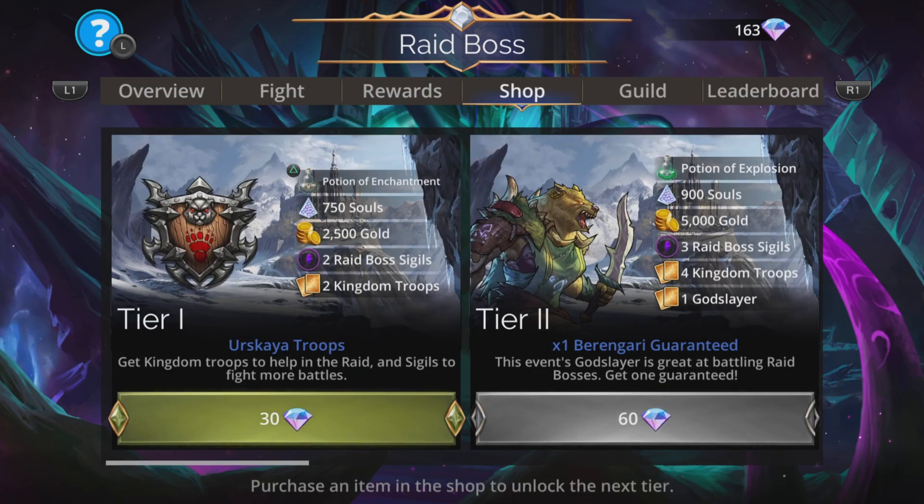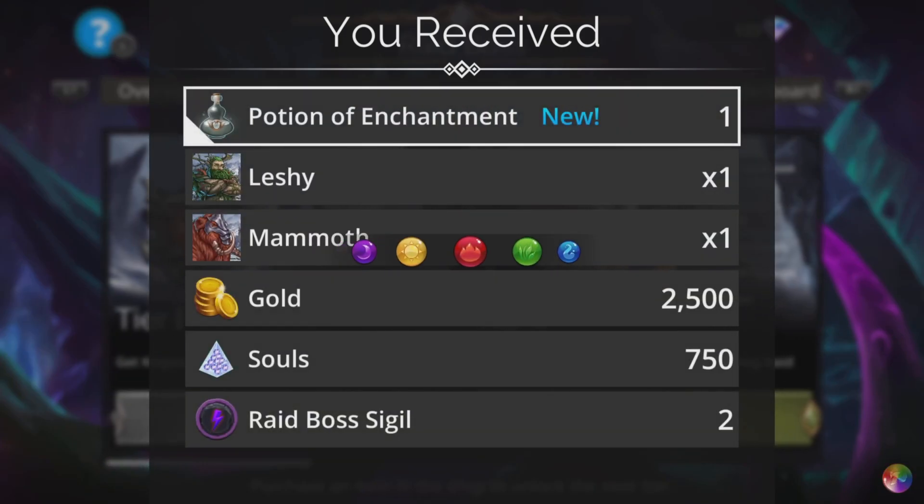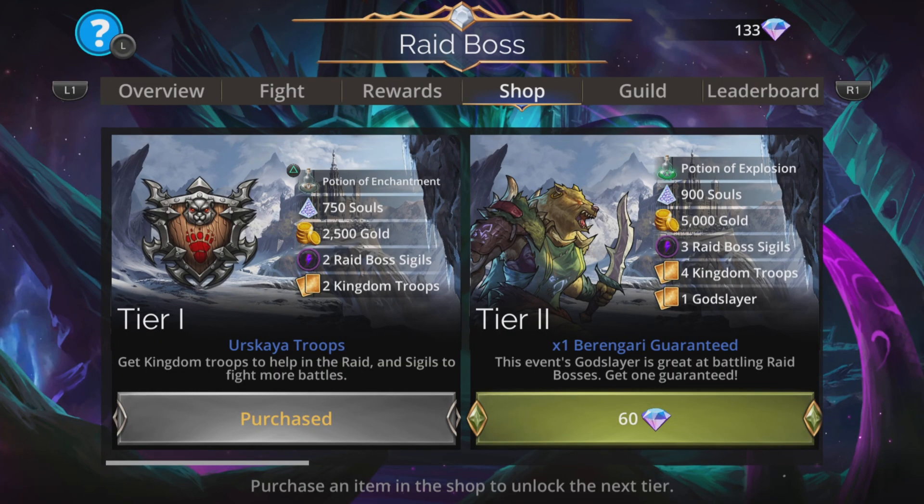What you're going to want to do is go to the shop and grab yourself a Tier 1 for a start. This gives you the Potion of Enchantment — all your troops start enchanted at the start of each and every battle. More troops, more gold, more souls, more raid boss sigils. Very nice indeed.